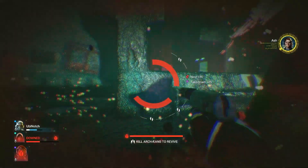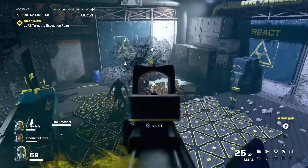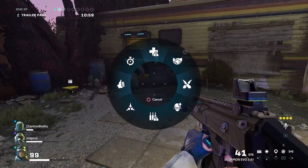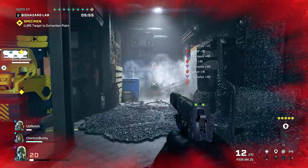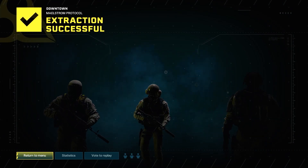Number 4: MIA Operators. If you lose an operator during Maelstrom Protocol, you won't be able to rescue them until the incursion in Maelstrom is over. All this can sound rather daunting for you and your squad, but with the right training, efficient communication with your squad, and a little bit of luck, you'll extract safely out of subzone 9 in Maelstrom Protocol.